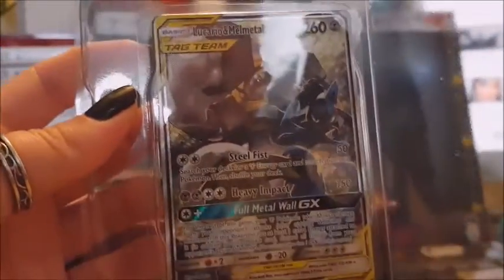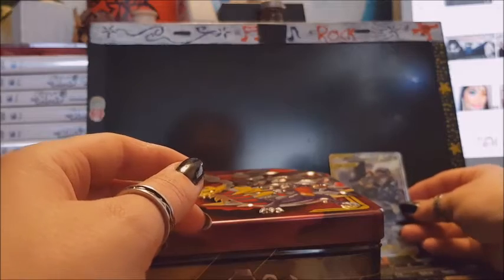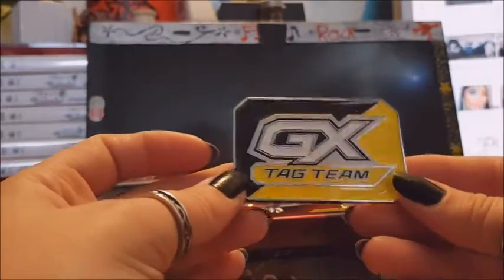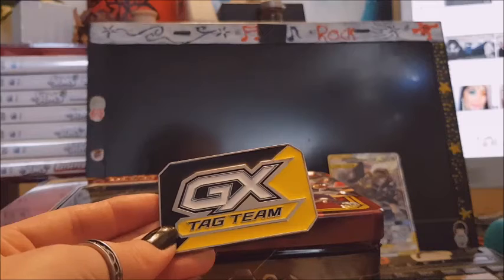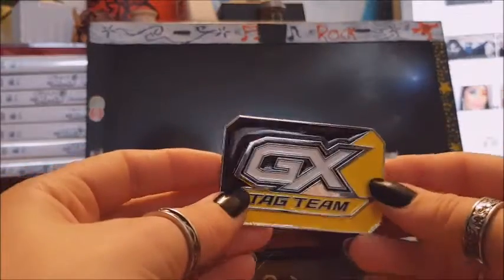You get Melmetal and Lucario cards. Here is the code for that box. This is how it looks. And you get a tag team GX marker — Metal Tag Team GX marker. Not sure what this is, but this is how it looks.